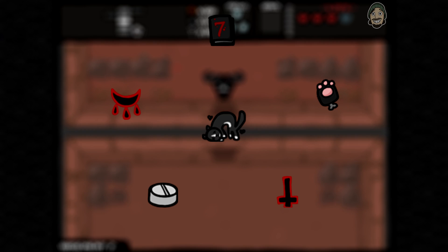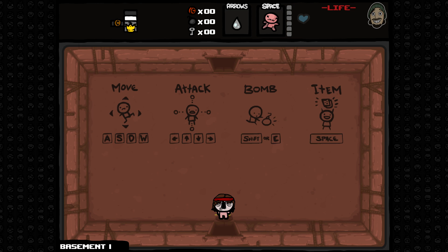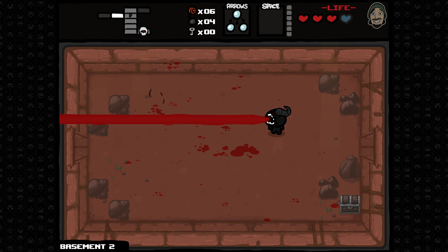The most direct route to getting a Devil Room is through the use of the Joker card, which upon use immediately teleports you to the Devil Room on whatever floor you're on. Upon exiting the Devil Room, you will find yourself at the start of the floor. Occasionally, red chests will also instantly teleport you to the Devil Room in the same fashion as the Joker card.